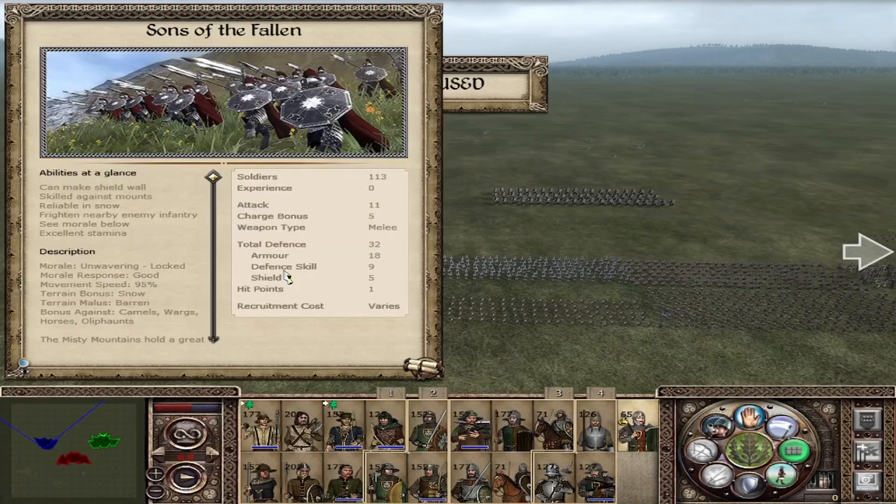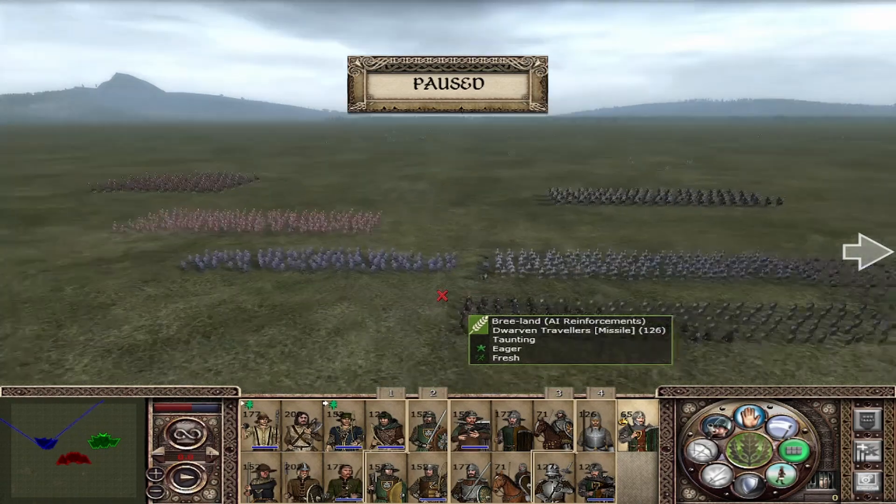The Sons of the Fallen are a really, really good unit — one of the best mercenaries available in the game. With 11 attack, 5 charge, and 32 defense, they frighten nearby enemies, are skilled against mounts, and have unwavering morale — meaning they will fight to the death. Good morale response, slightly slower (because they are Dwarves), and a bonus against camels, warhounds, horses, and elephants. Don't be afraid to use them.